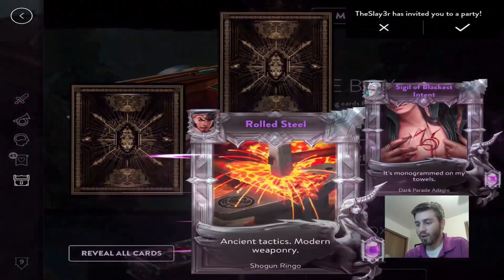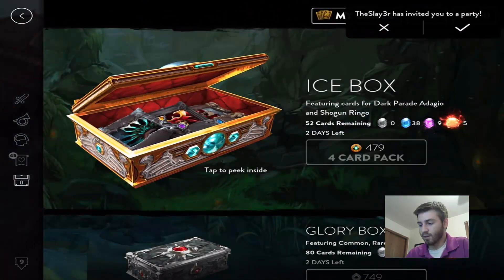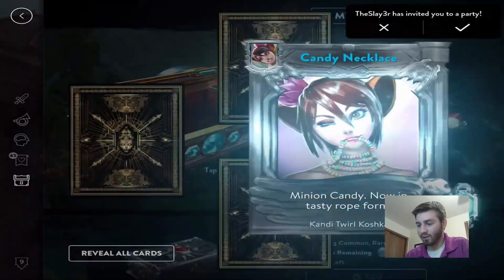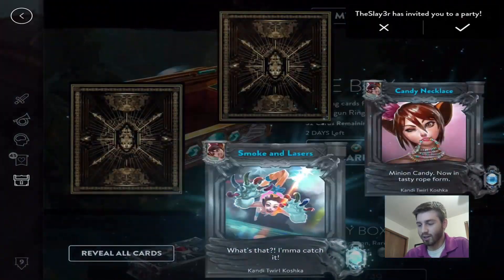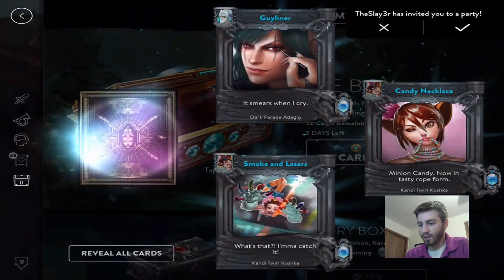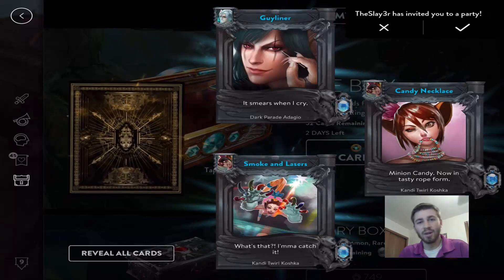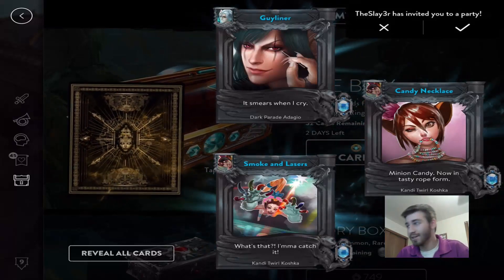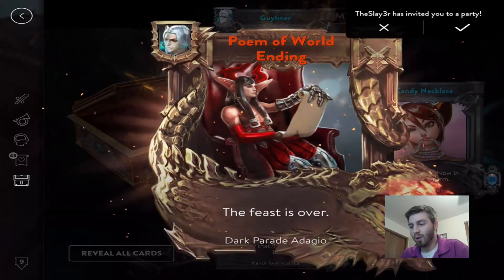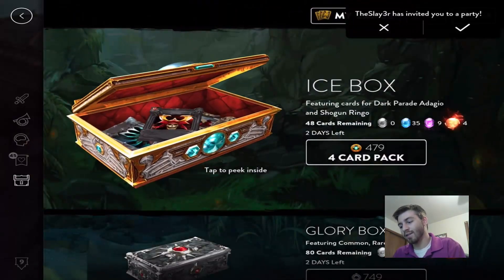I wonder if the legendaries are always on this side. Keep hitting those packs open, just gotta work to open these. Candy Curl, another Kashka, bring her Adagio — nice. Oh, we got our epic card! You guys may hear fireworks in the background — it is July 3rd, almost July 4th. Let's check it: Home of World Ending, the Feast is Over. We've got two epics now, four more to go.